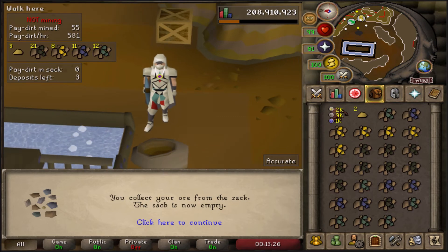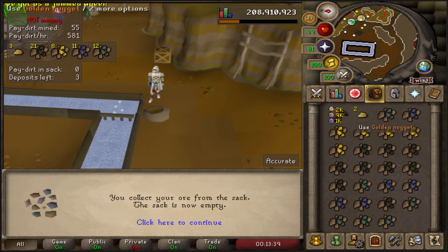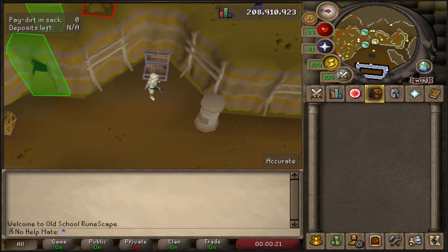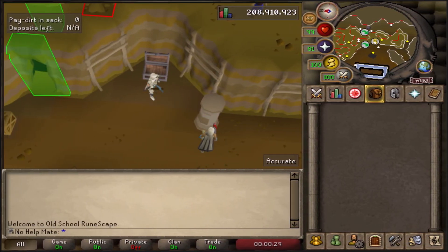There is also a bank deposit box, or you can use the regular bank. With the first sack you can do three trips — mine three inventories of paydirt, put them in the hopper, then collect all the ores at once. I'm going to reboot my RuneLite plugin to reset all the stats so we can track all the ores collected in the hour and how much money we make, as well as golden nuggets. I'm also resetting my experience tracker. Paydirt in the sack: zero, everything reset. Experience tracker is completely reset — we're going to do this for a full hour. Timer starts now.